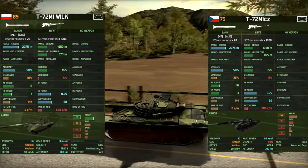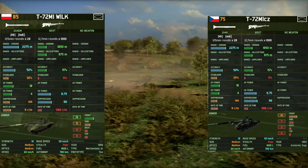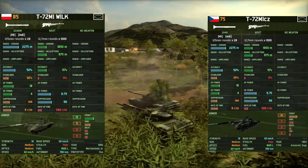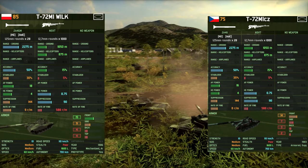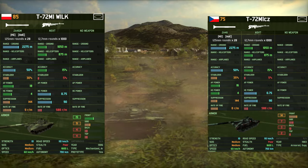First up, we've got the T-72 M1 CZ for Czechoslovakia. It is 10 points cheaper, but you lose 2 AP power, 1 frontal armour, and — most importantly — 2 top armour, meaning it can't survive a GR7 bombing run. You also lose 1 round per minute in rate of fire.